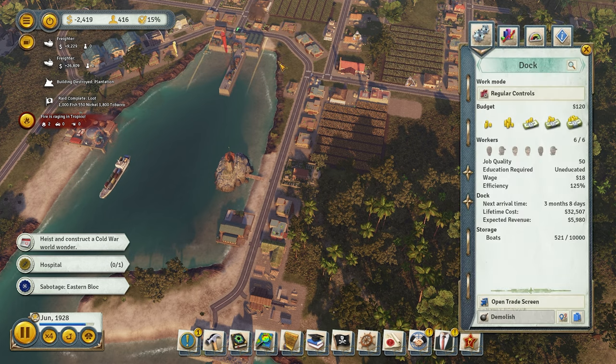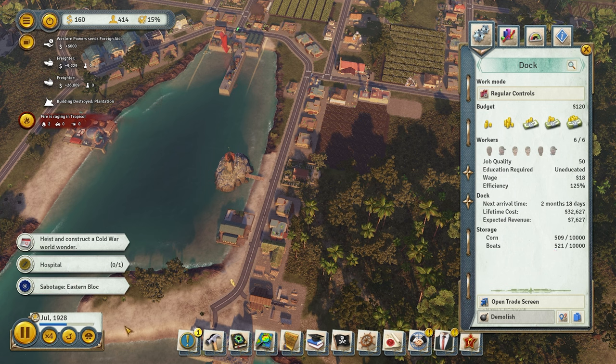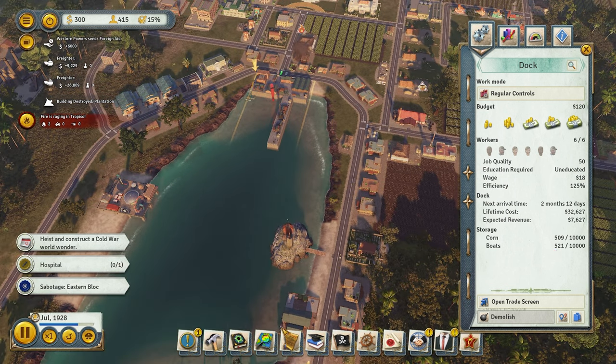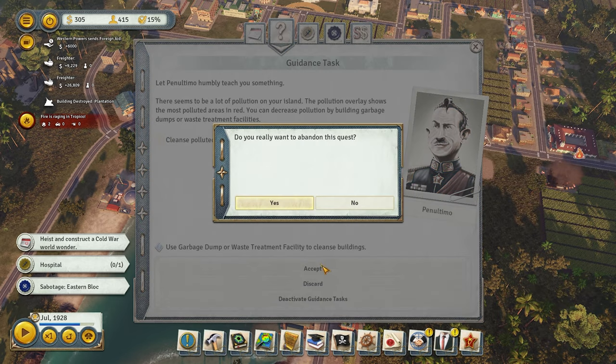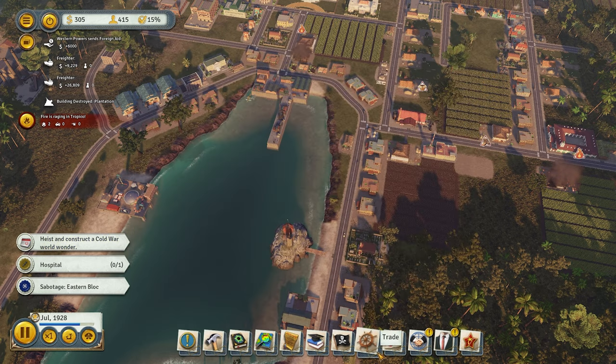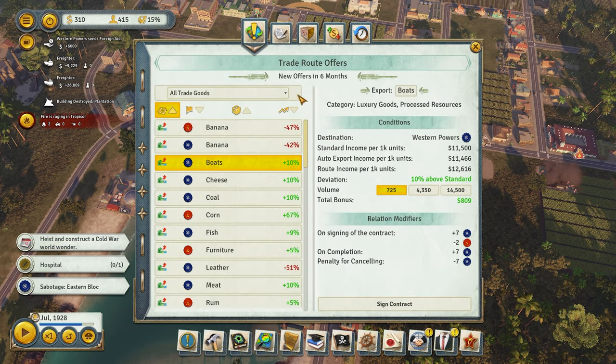Boats alone — 521 units, that's about $6,000 right there. Pretty good. Imagine if we got a thousand every time. Let's take a look at trade deals. Anybody want boats? They do want boats — we could definitely deliver the boats for them.